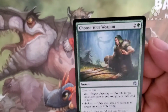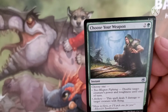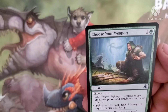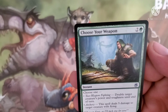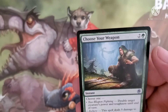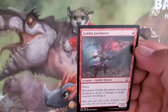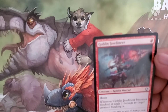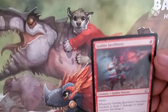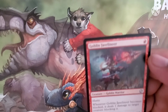Choose Your Weapon costs two and a green for an instant. Choose one: two-weapon fighting, which doubles the target creature's power and toughness until end of turn, or archery, which does five damage to a target creature with flying. We also got a Goblin Gavelier, costs one red for a goblin warrior with haste. Whenever it becomes blocked, deal one damage to a target creature blocking it. It has a 1/1 body.